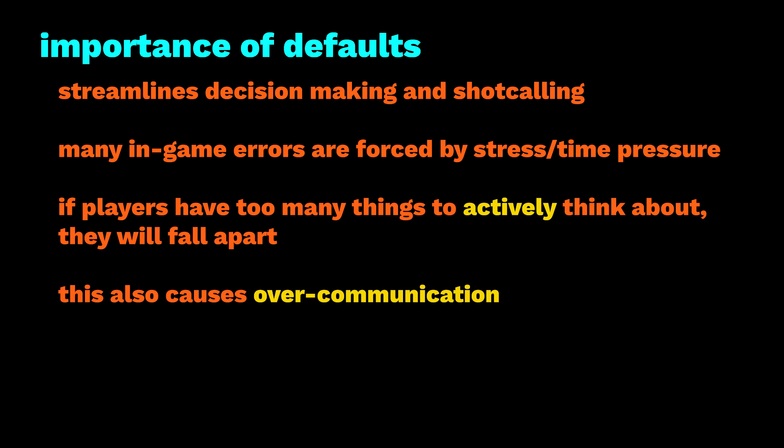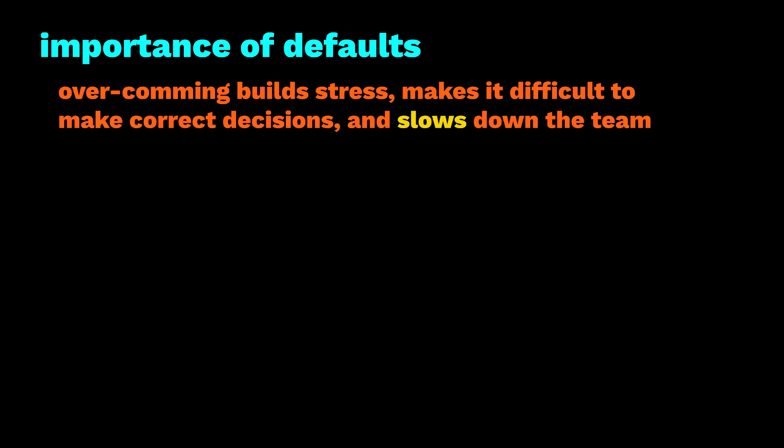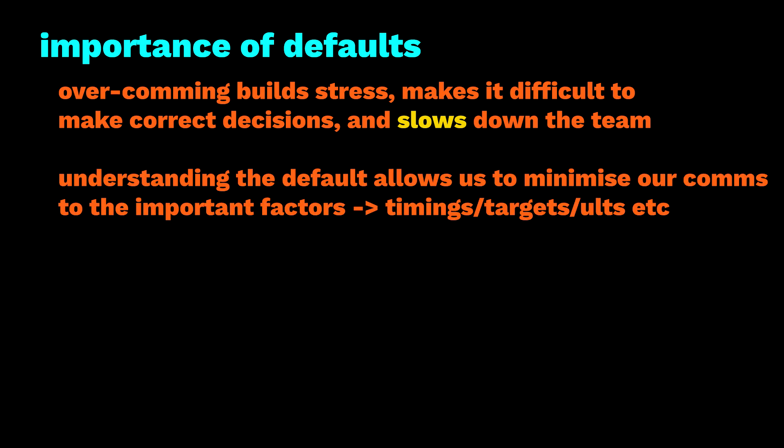Teams without a good understanding of the default will often over-communicate to make up for that lack of understanding. Players will start micromanaging each other and wasting vital time between fights on discussions about strategy. That type of communication takes up way too much room in the comms, stresses players out, stops them thinking clearly, gets in the way of hearing scouting comms and enemy audio cues, and most importantly takes away any chances for the team to come up with a proactive play in time to set it up.